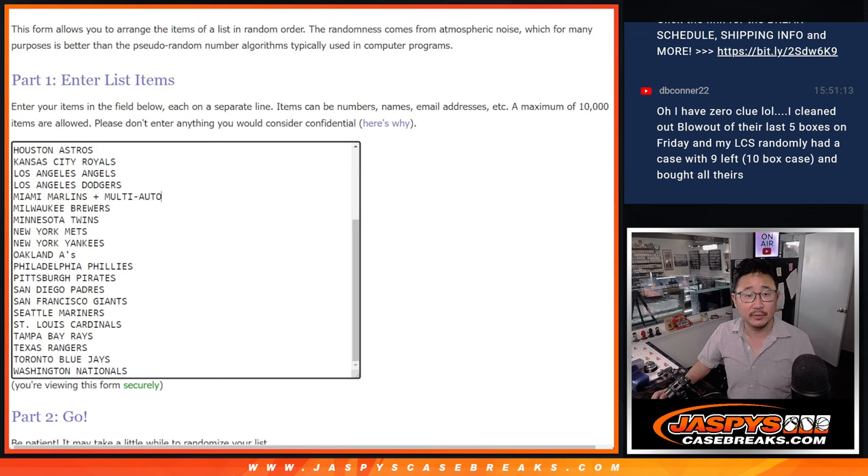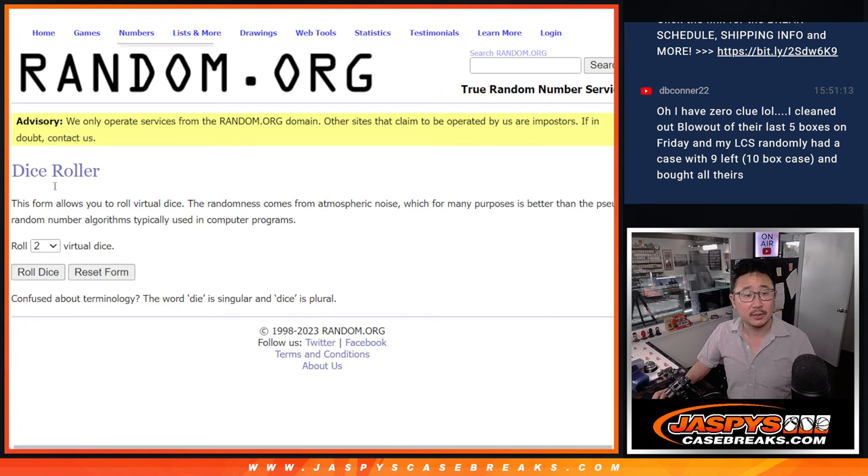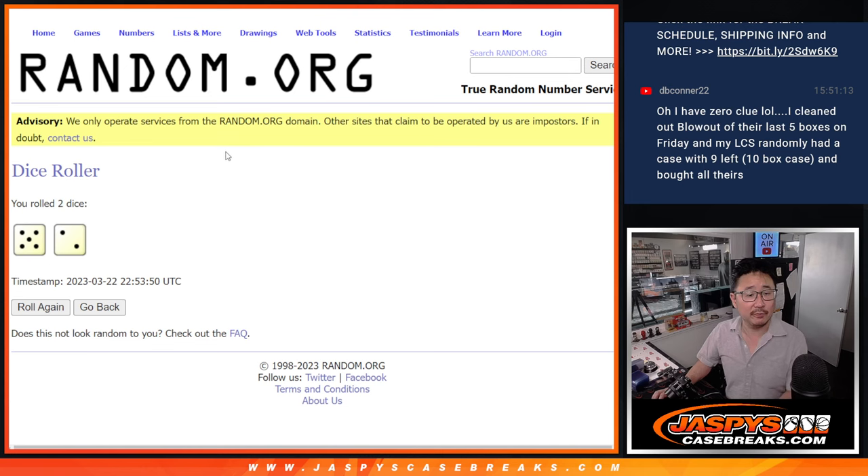Now let's do the break itself. There are the teams. Let's put the names in here and randomize — a team after five and two, seven times — names and teams.